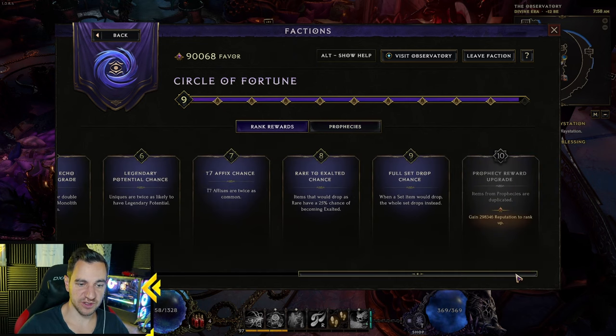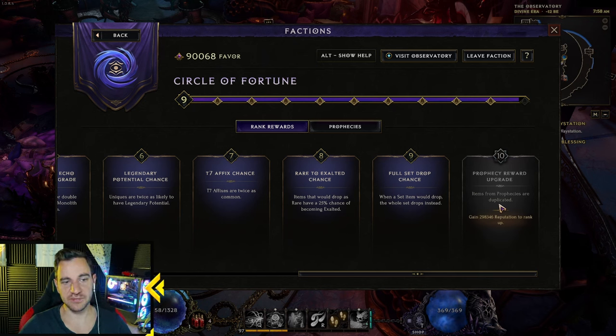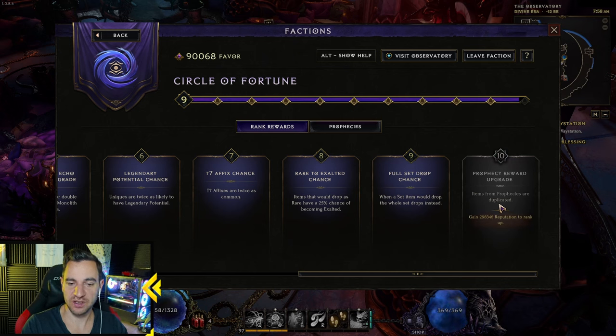The ranked rewards will be changing in version 1.1 — this is still 1.0. They'll climb up faster. Also, the key change: rewards won't be duplicated, they'll be rolled a second time, meaning you just get twice as many. Duplicating is actually bad because it just duplicates bad uniques you roll. Instead, you'll get twice as many rolls. So if a prophecy drops 8 uniques, it'll drop 16. Combined with your lenses, if you had 4 initially, that goes to 8 or 16, and with this you can reach 32. That's going to be around rank 12, but easier to reach.